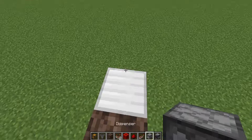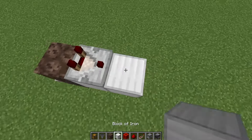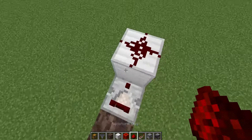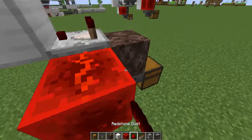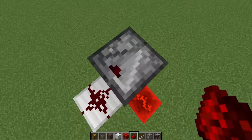With a comparator coming out of it — that's going to be taking the signal from the shulker. We do another solid block right here, we can delete that one down below, and we do a redstone dust. We can do an observer facing into the redstone dust just like that. Coming around to the back side, we're going to put down a redstone block with a redstone dust.